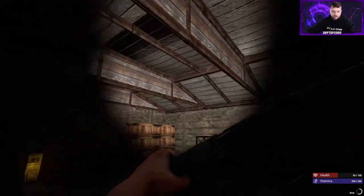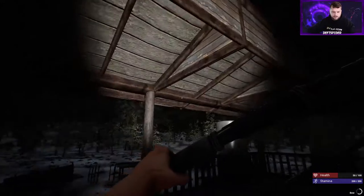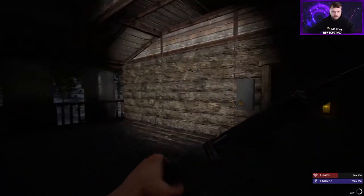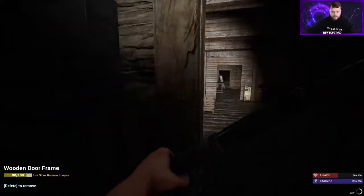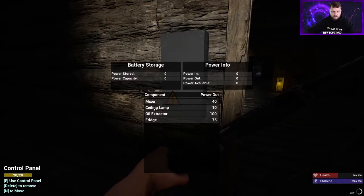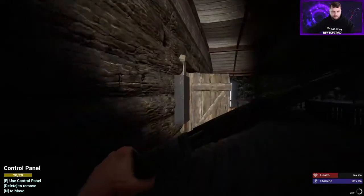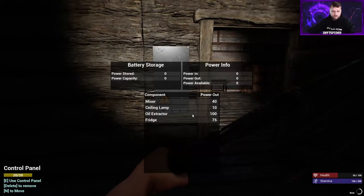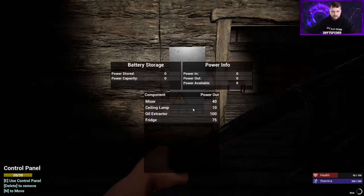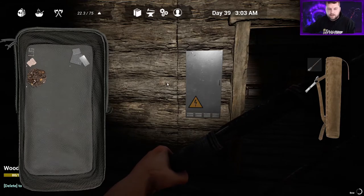You know I'm probably going to add at least three more lights into here and a light or two out on the porch - so that right there is like 100 power. The only thing you don't see on there is the oil extractors because you still have to make oil for them. You saw how expensive the oil extractor was to build and it's only going to give you one oil every so often - we'll say every few seconds once we get some power turned on.